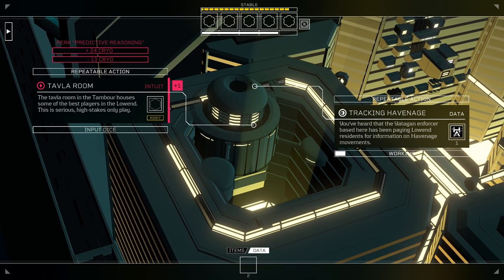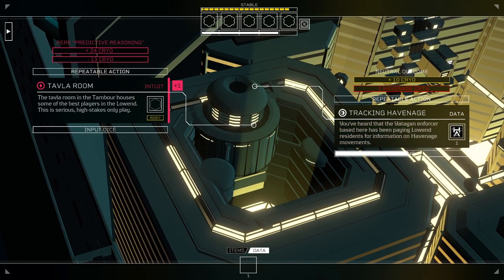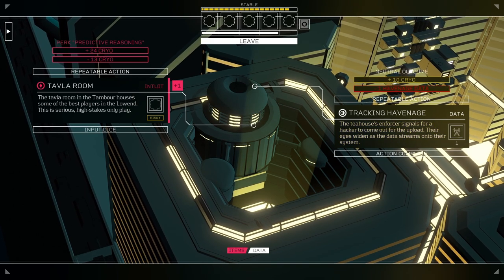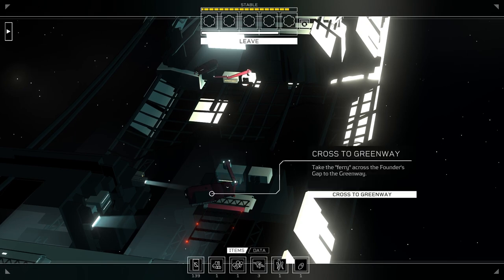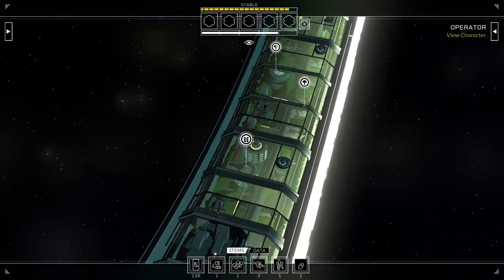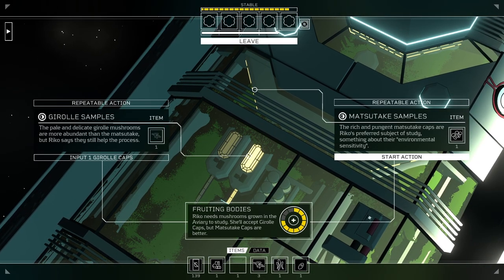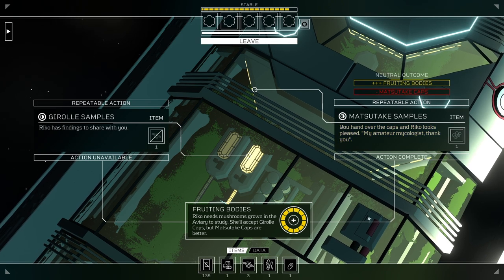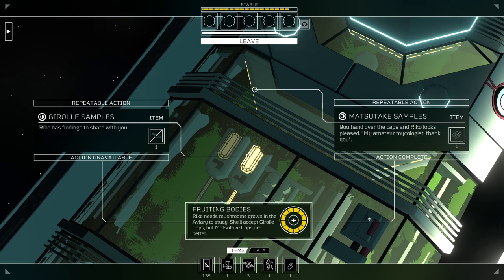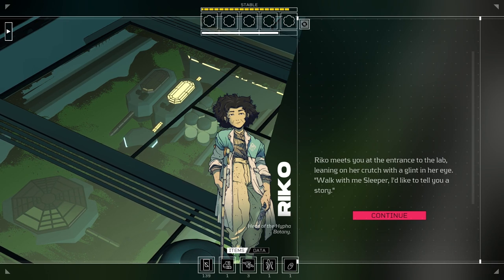Let's sell some data. By the way, I sold the data last time off-screen — that's how I have money again. I reloaded to make sure the mushroom that glitched out was still here, and it is, it did not disappear. So maybe we should give that away right now. You hand over the caps and Riko looks pleased: 'My amateur mycologist, thank you.'